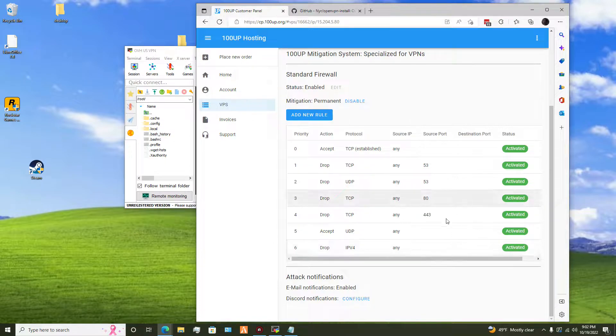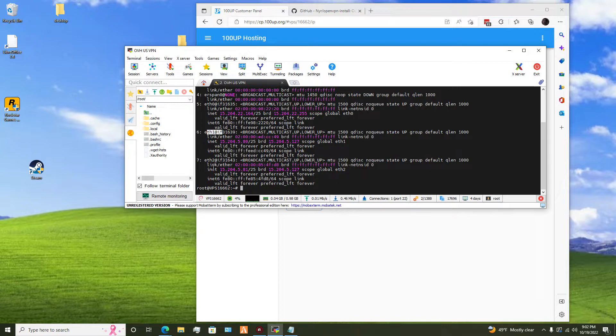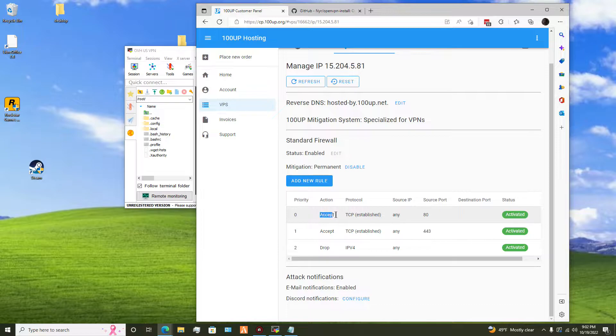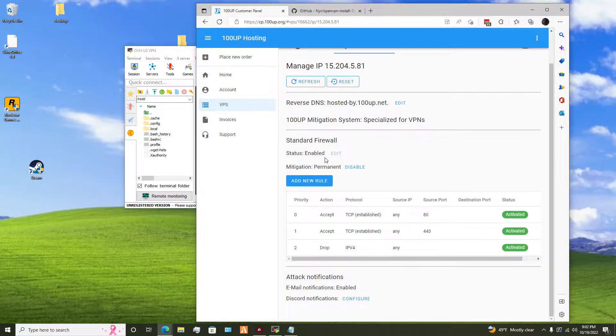You'd have these rules — if you want to pause the video and copy them down, that'd be great. And then after that, we would go to our final IP address, which would be handling the web traffic. That one is 81, so we would go here. Accept TCP established, any to source 80, and same for 443, and then drop everything else. Just keep in mind that this is actually the same firewall as on the OVH.com website, so you could literally just copy these rules on there too.